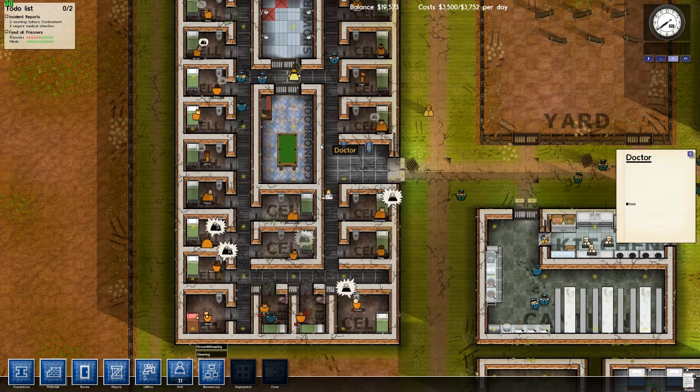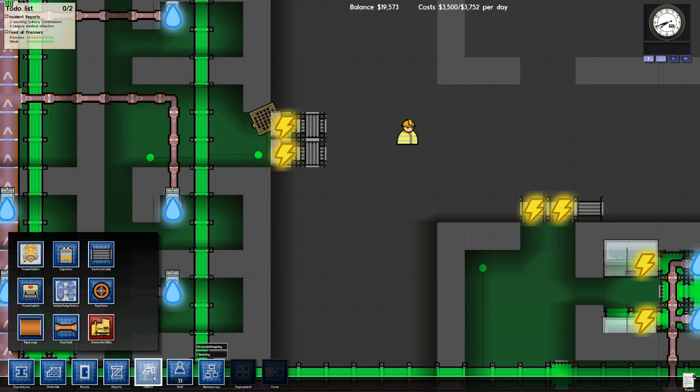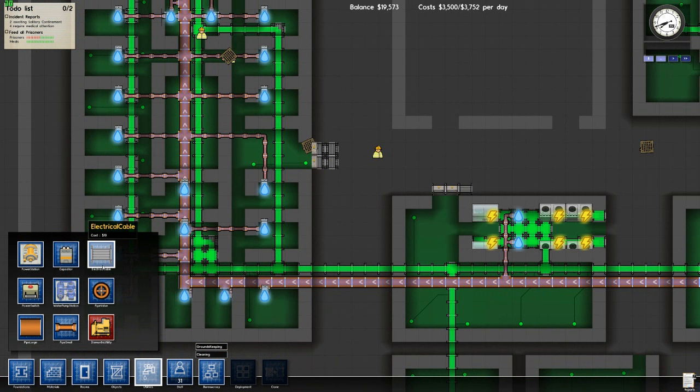The metal detectors need power. Time to pause — we'll go into utilities and get some electrical cable to hook up these metal detectors. That's a really horrible screeching sound. We'll hook these metal detectors up to the power cables down here. Hey presto, fantastic.